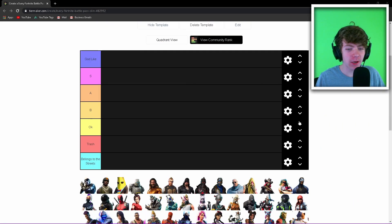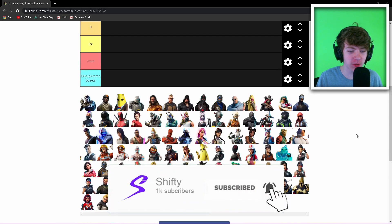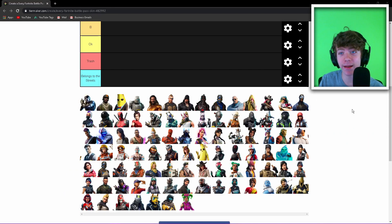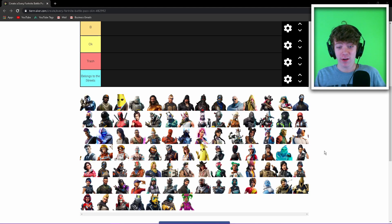Well, I didn't think I was going to make this video but you know, you only live once — might as well no-life it on the tier list website. We've got every single battle pass tier skin from every single season, including Renegade Raider and Aerial Assault Trooper, since those are technically season one. Please like and subscribe for me wasting my life doing this.